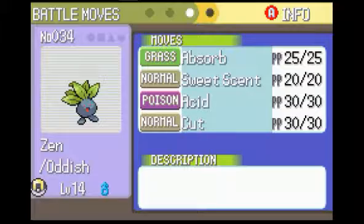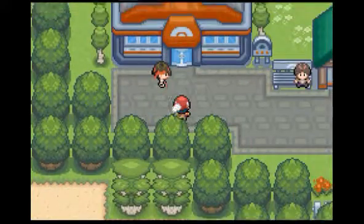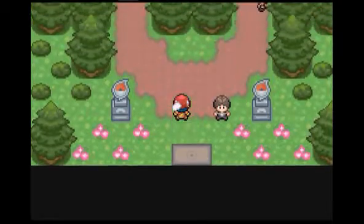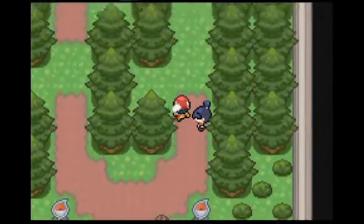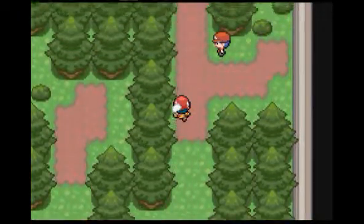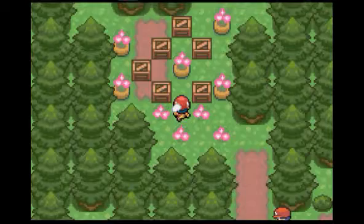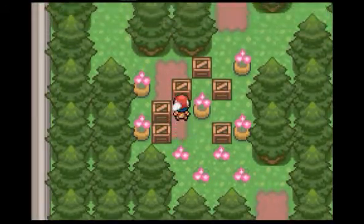Then we have Zen, that's our HM slave for a little bit. With all that said and done, I say we're ready for the gym. So with the grinding, I took care of all the trainers in this gym just so I can save those surprises for you guys, but also so we can get through this a little bit faster.